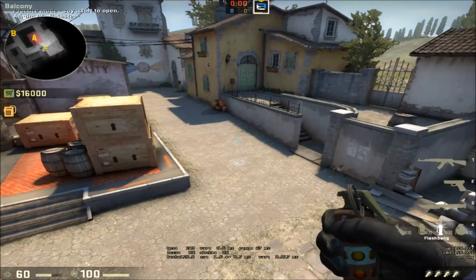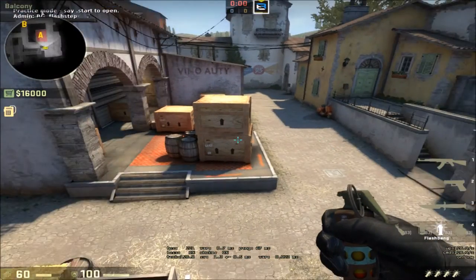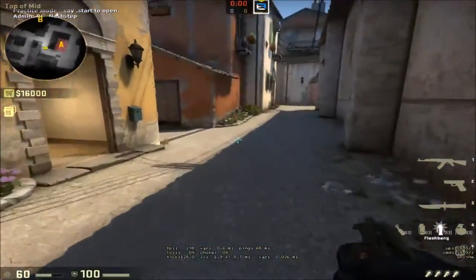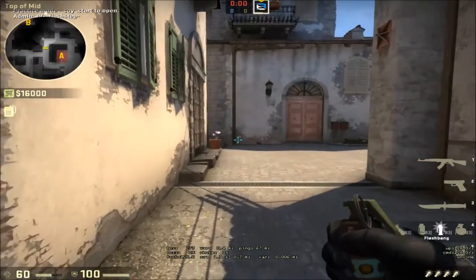So those are all the smokes, flashes, and mollies that my team's using right now, and that we feel are pretty vital for the map. If you have any suggestions or ones that I'm missing that you think are pretty nuts, let me know — and thanks for watching.